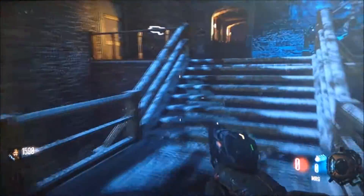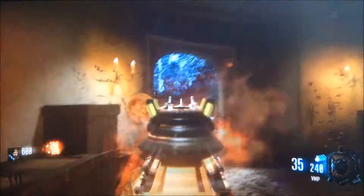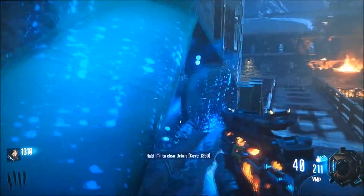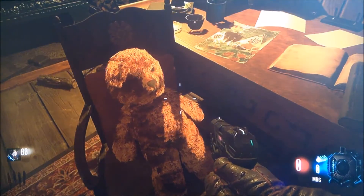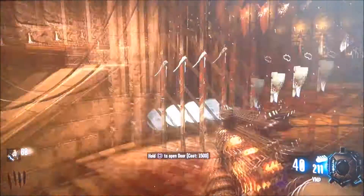Now we're going to get the VMP and spray these zombies — look at my camera, it's amazing. Let's just headshoot all these zombies. Now we have enough money to open this barrier. If you hold square on certain things — there are three of them on the map — it will play some music for you. One is here, one is in the rocket launch place, and one is by Juggernaut.